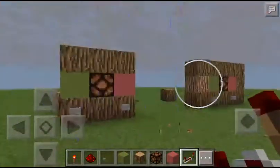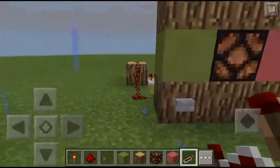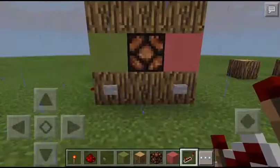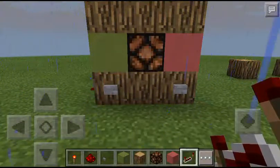Welcome guys, welcome back to another Minecraft Pocket Edition redstone tutorials. Today I will teach you guys how to build a toggle light in Minecraft Pocket Edition. It's going to be very awesome.